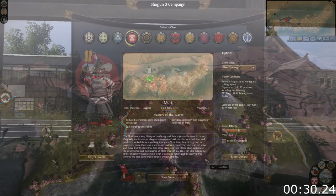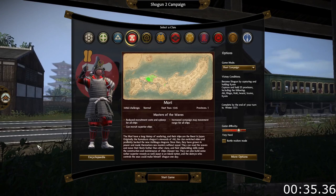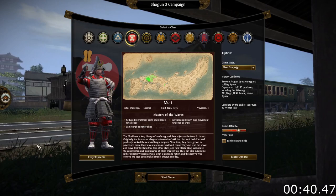The Mori, like all playable clans, have a few unique bonuses and units. They have cheaper and better ships, having more men, better morale, or both. On top of that, their navies also have increased movement range on the campaign map.